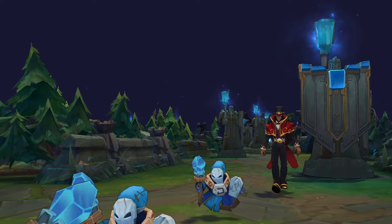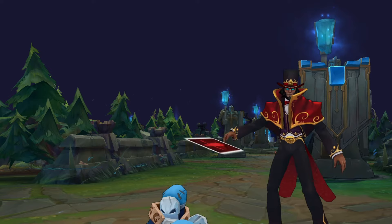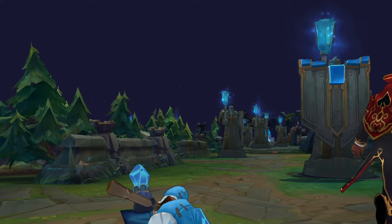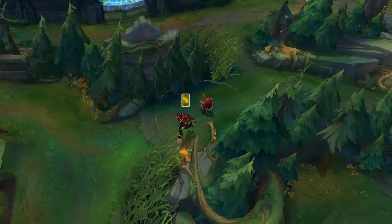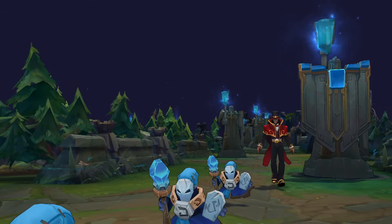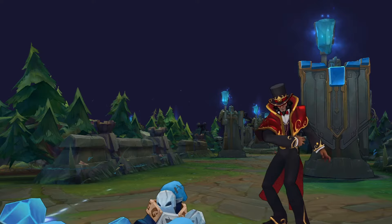As for mid laners, these are normally players that play ability-based champions — mostly mages that deal magical damage or in some cases AD assassins. AD stands for attack damage, which is the physical type of damage, but we will talk about that later. Mid laners focus on dealing a high amount of damage in a short period of time, called burst, and their job in teamfights is to target and burst down the enemy carries. So basically, if you like to deal a lot of damage but also be the target in most situations, you may want to pick mid lane and play a mage or an assassin.